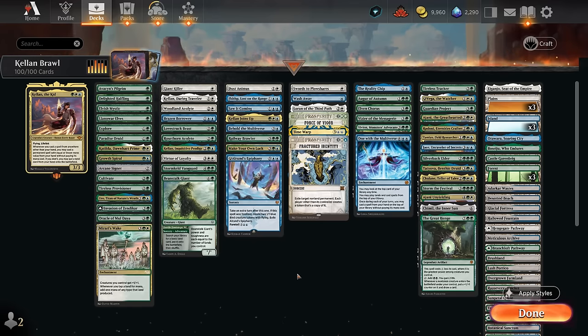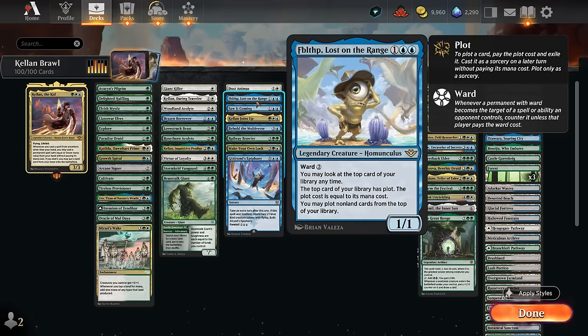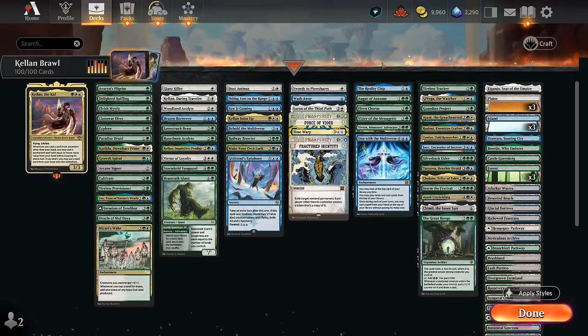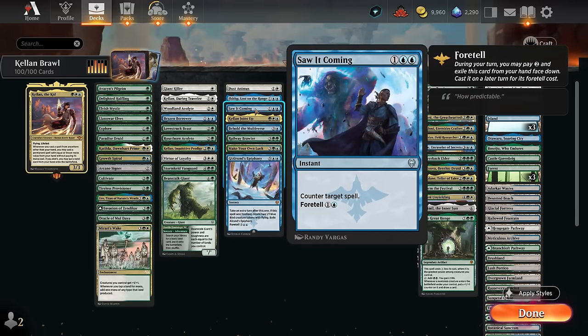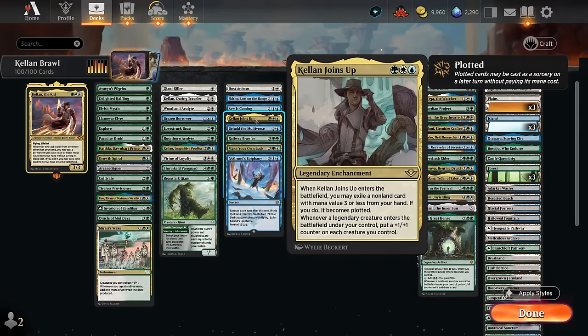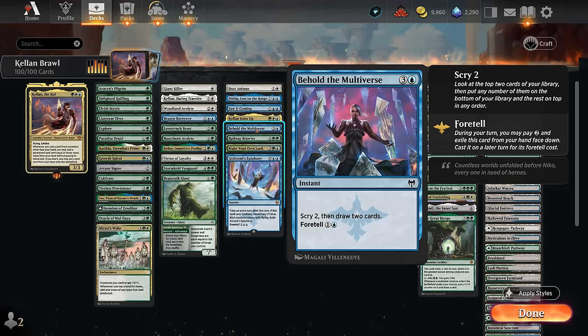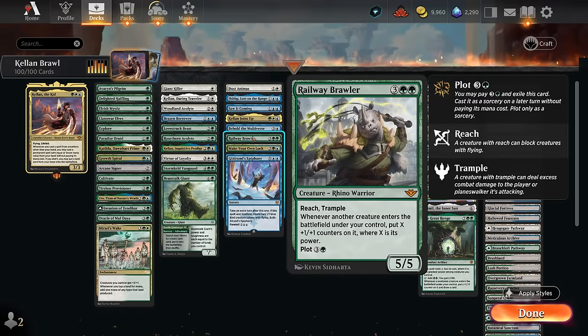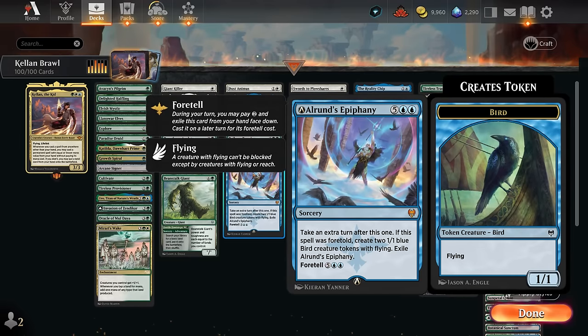Our plot and foretell section includes Dust Animus — one of the better cards, often a 4/5 flying lifelink. We get Fibblethip to start plotting cards off the top. Saw It Coming as a counterspell that can be foretold. Kellan Joins Up — not the most powerful since we're pretty limited on legendary creatures, but a nice way to plot a card and maybe get some +1 counters. Behold the Multiverse, one of the better foretell card draw spells. Railway Brawler, as we mentioned, can double our power and toughness going forward. Make Your Own Luck can be quite powerful if we plot an expensive card. And then Elrond's Epiphany — everyone's favorite time walk.